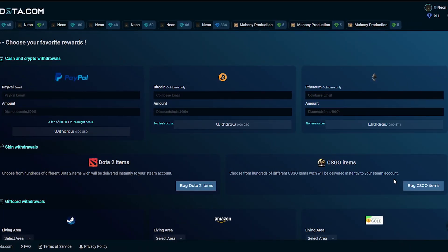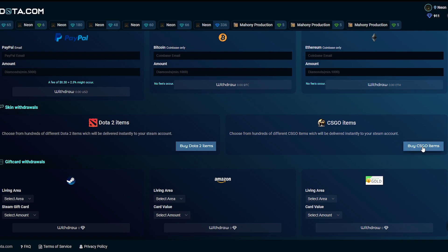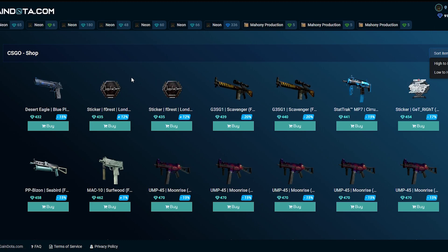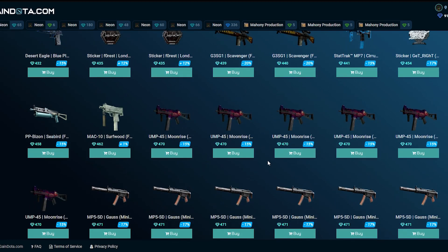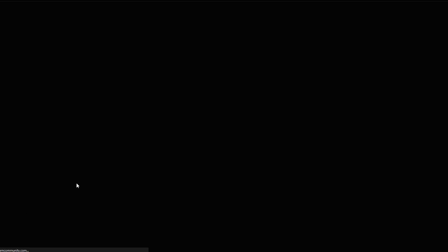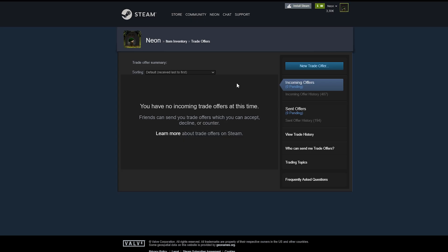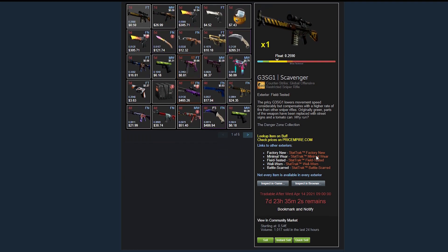Now let's see what we can withdraw. We want to go for CSGO skins. You have several withdrawal methods: crypto, PayPal, or gift cards for Steam and Amazon, but we'll go to CSGO items. We're directed to a marketplace where items are listed, and we sort low to high because we only have around 911 diamonds — about one dollar. I compared some prices and the Scavengers look like a pretty good deal, so we fill in our Steam trade link and withdraw. Our balance is gone and it says it's creating a trade.